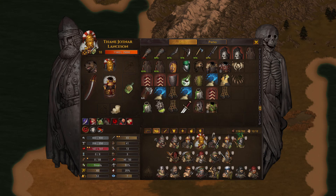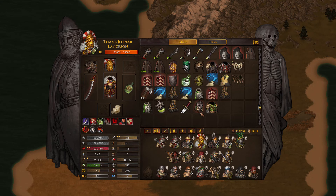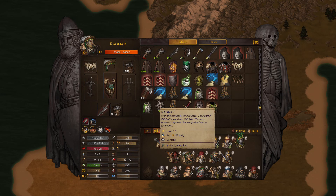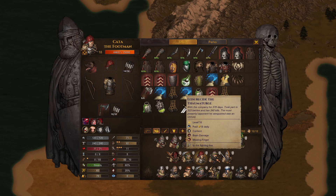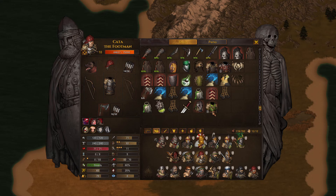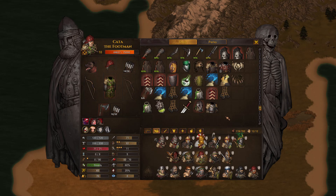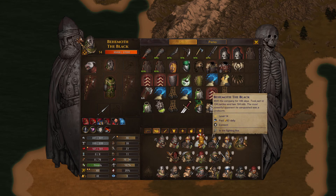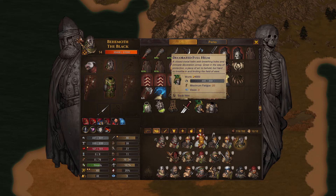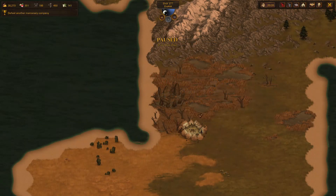We now have the opportunity to distribute arms and armor. This helmet only has minus two vision — not bad if you have an eagle-eye crossbowman. Who's got the best fatigue of the bunch? Give him some super heavy armor. This helmet is 331 — someone's got to be wearing that. Let's just give it to Behemoth; it's got to be better than this.